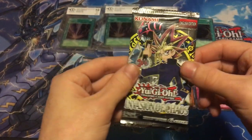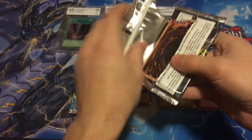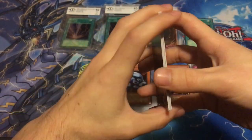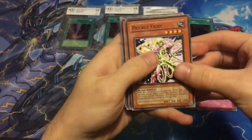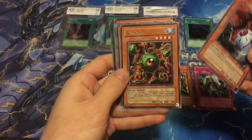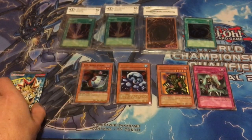Invasion of Chaos — this is a very important pack. You can pull some really good stuff in here. I actually have a friend who pulled a BLS from one of the mystery boxes inside the Invasion of Chaos pack. Maybe we will get lucky. Invasion of Chaos — and we got a holo! DD Scout Plane — not the best holo in the pack, but I will take that. I will take a holo. It's a very cool holo.